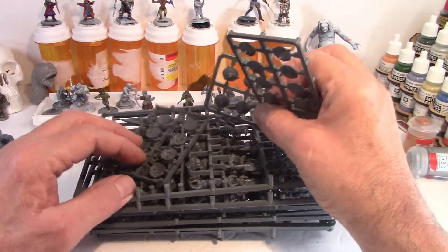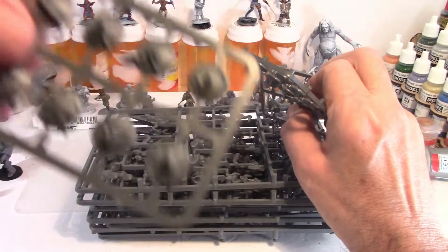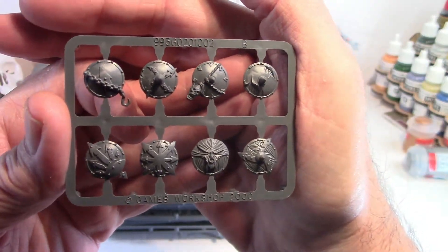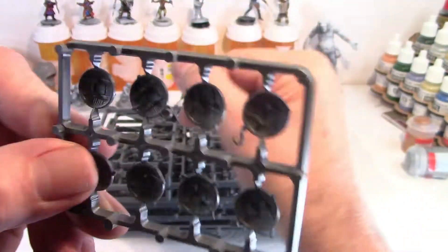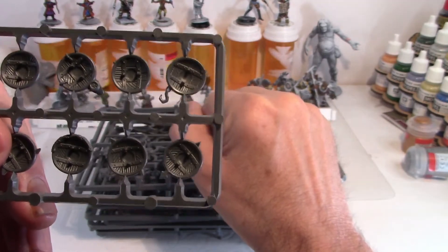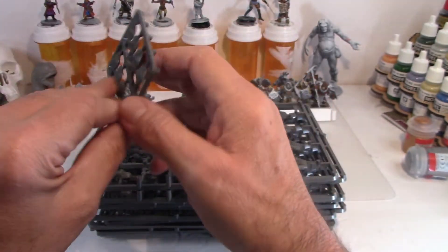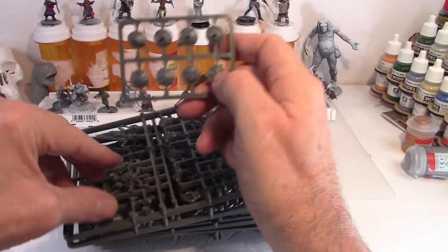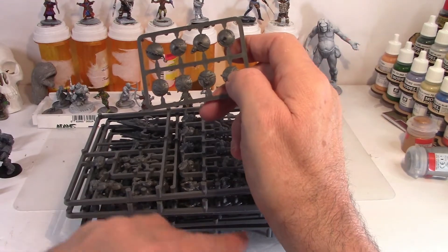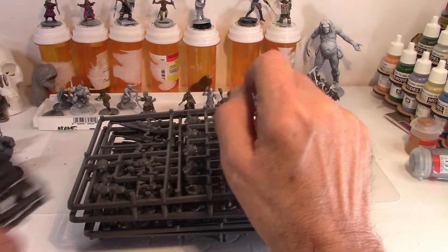They're nice enough to give you three sets of shields. Pretty nice — lots of good detail. You've got your spikes in the front, your chaos stars, and on the backs you've got some wood and your hand grips. You're getting eight on each one of these sprues, so three times eight is 24 out of 20 — you get four extra shields.